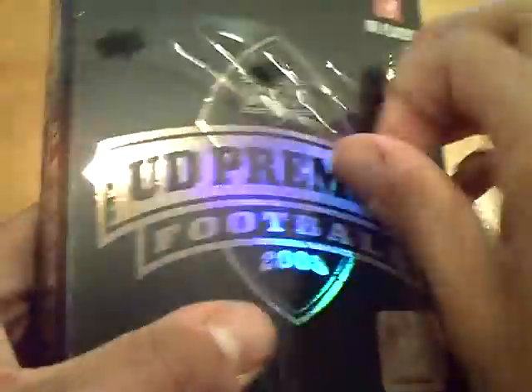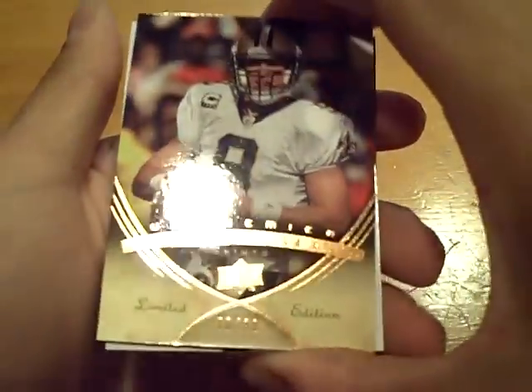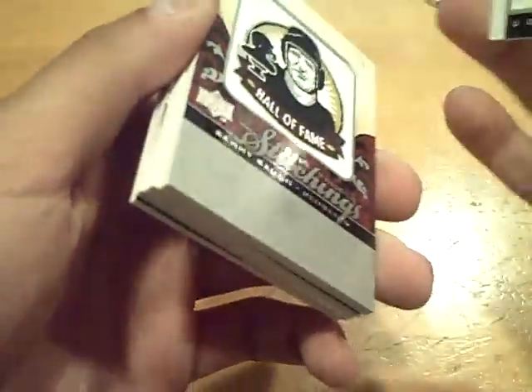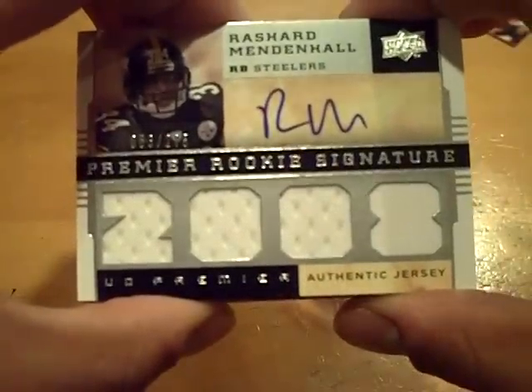I hope the 08 Gridiron Gear could make up for the rest — let's pull something disgusting to finish off the group break. Maybe McFadden, Joe Flacco, Matt Ryan, something nasty. I see the Steelers on the back. Up front, we have for the Saints, numbered out of 99, Drew Brees. Then upside down for the Steelers — Steeler box — quad jersey auto, numbered out of 275, Rashad Mendenhall.